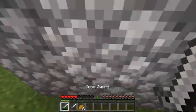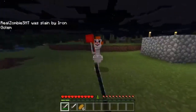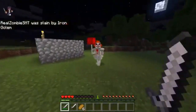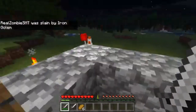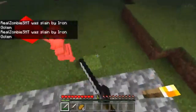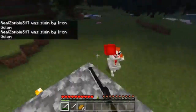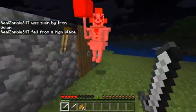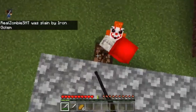Oh my gosh, look at that — Pennywise appeared! I don't think I can beat him without armor. He just instantly knocked me out! He's crazy powerful. You definitely don't want to mess around with this clown because he ain't playing — he's out for blood. Come on, back off sir! This guy needs to chill. Maybe we should get some armor... but wait, I have an idea. I'm going to try to trap Pennywise.